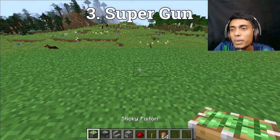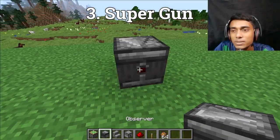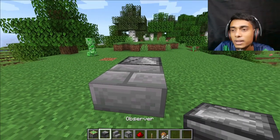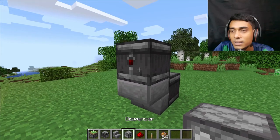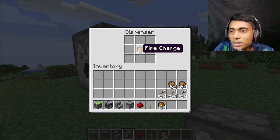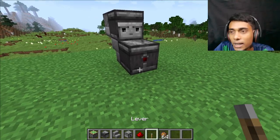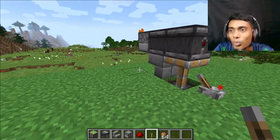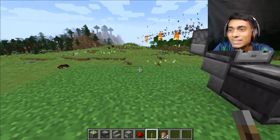Now I build a super gun. In this way you can fight against zombies or other enemies. Place here a stair, and place here an observer and one dispenser like this. Now place here a fire charge — this is a fire charge — and place here a lever like this. And if I turn on the lever, look — wow, this is really cool! Can you see? It's gone!